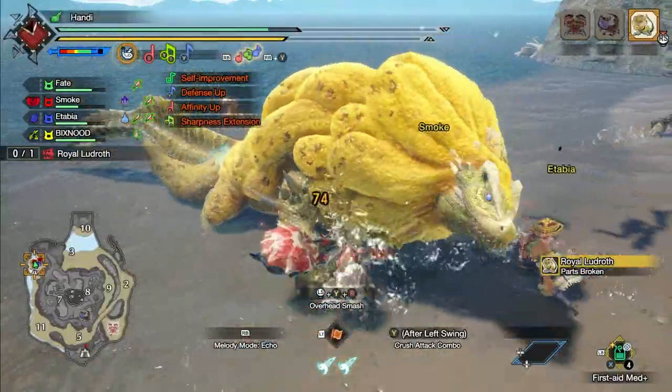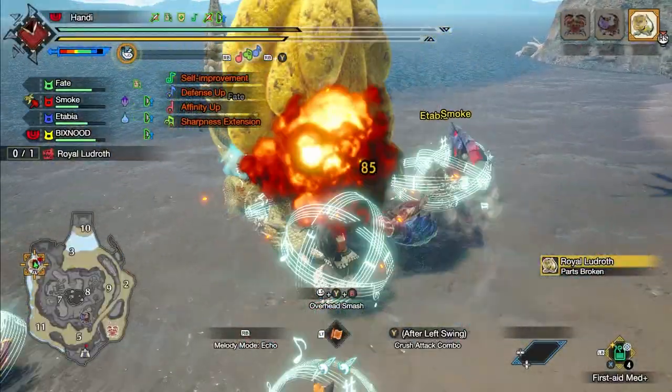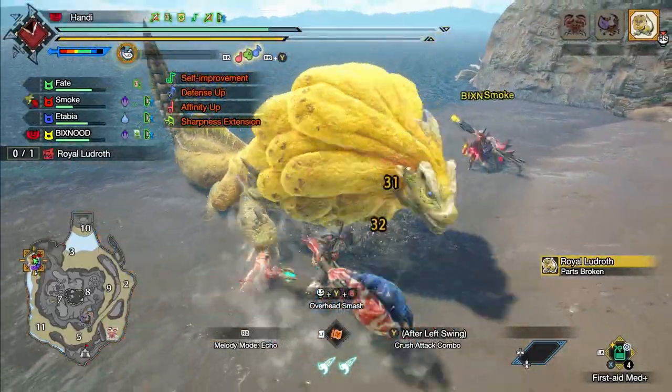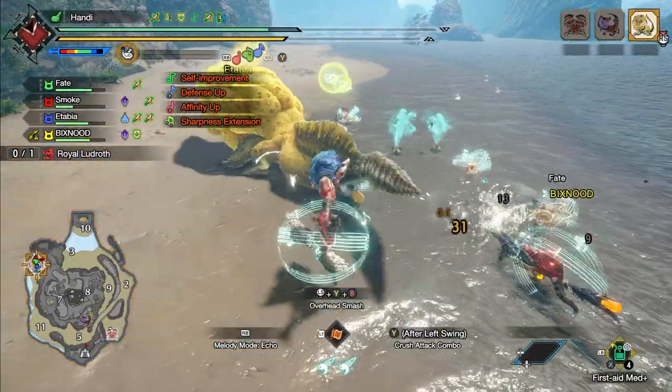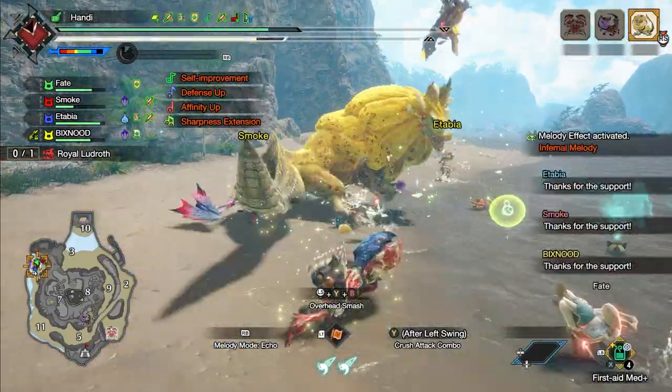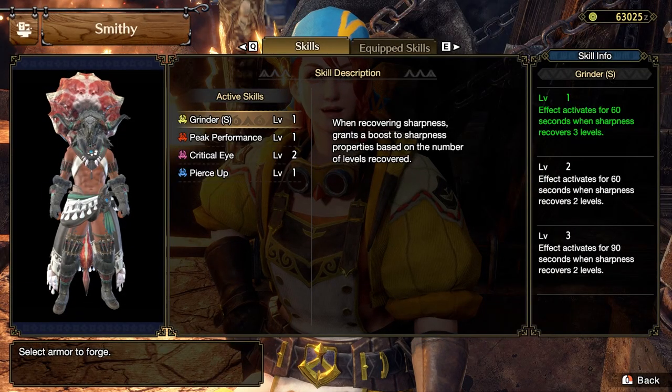There are a few things you can have fun with when it comes to the synergy this song has. You have the obvious benefits of increasing your sharpness level, and we know how much of a boost going from blue to white or white to purple can be. Speaking of sharpness, there's actually a skill that can really benefit from this: Grinder S, from the Shogun Ceanataur armor.